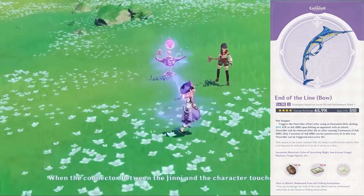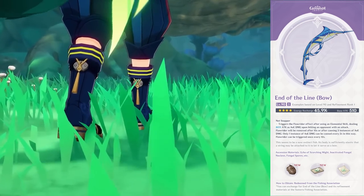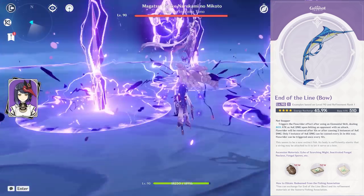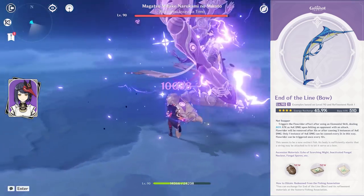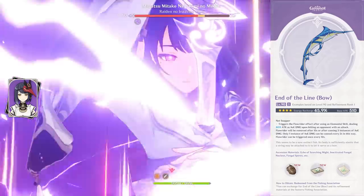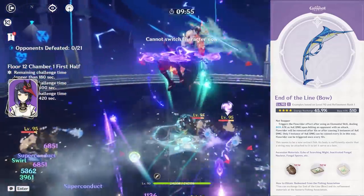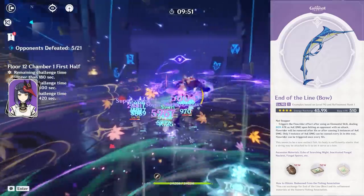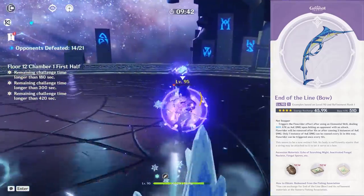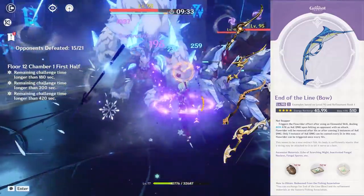Moving on to the End of the Line bow — it's a pretty ugly bow, and it doesn't help that it's also not very useful. Nobody really wants this bow, but it is a free-to-play bow with 510 base attack and 45.9% energy recharge. There will be some merit using it as a stat stick for characters like Sara if you're really struggling with weapon options, especially since Sara uses 4-piece Emblem and requires quite a bit of energy, putting its stats in line with what she needs. But you'd still be much better off using Stringless, Sacrificial Bow, Blackcliffe, or any other 4-star bow on her. This bow suffers from the same issue as King's Squire — it tries to fill a niche already filled very well by other free-to-play or accessible bows.